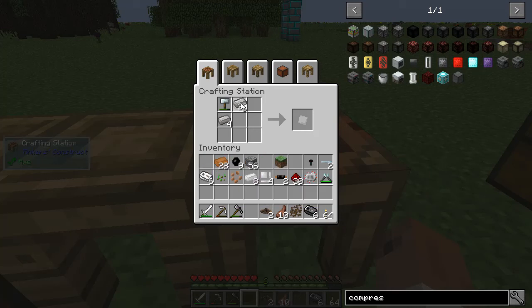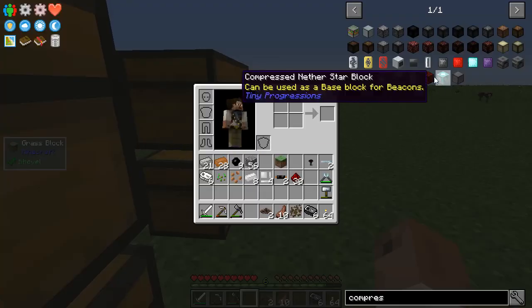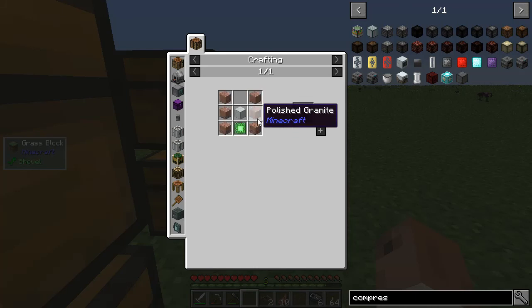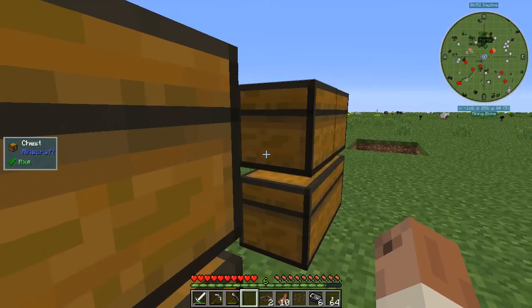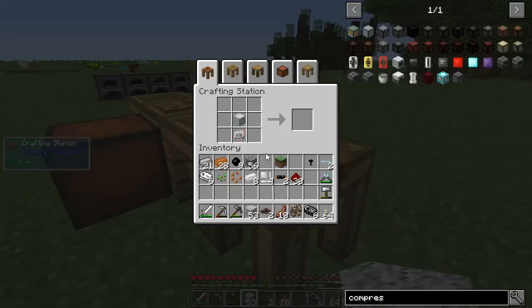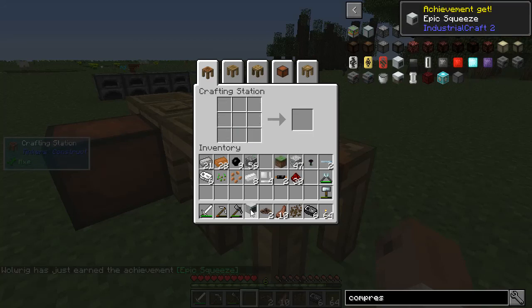Each one of those gives me one, so I need eight. There's eight — arrange them in a circle, and then that. Fortunately, this recipe has been changed to use some of the other materials I get when I'm mining. For example, I have this diorite, which I really don't have another use for right now except for making this compressor.